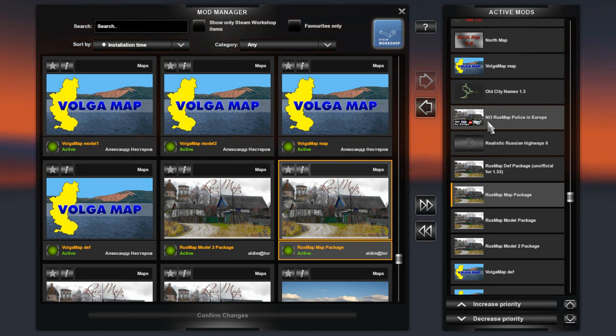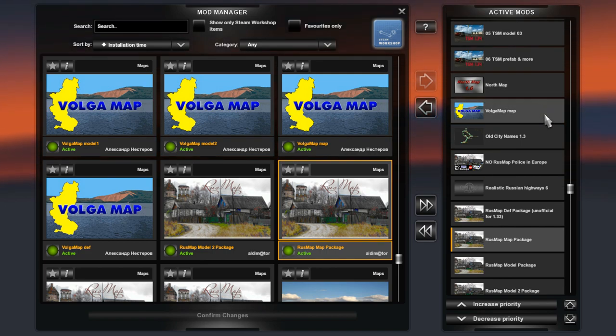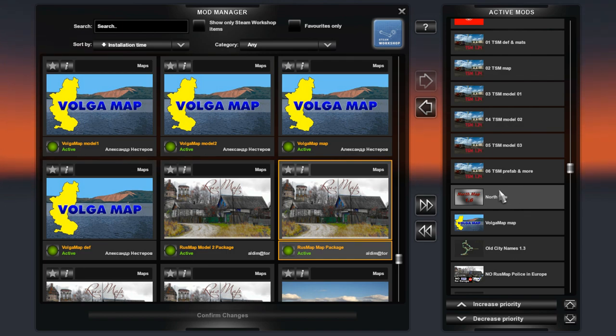We then have Realistic Russian Highways, followed by No Rosmap Police in Europe, which is a fix for Rosmap. Old City Names version 1.3 provides English city names for the otherwise Cyrillic Rosmap cities. The last Volga map file then goes on top of the old city names. And then we have North map, which I've moved down below TSM after consulting Arias, who recommended that North map be located below TSM. I trust Arias more than I trust my mother, so I moved it.